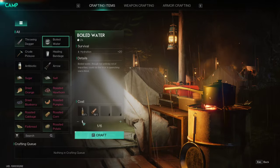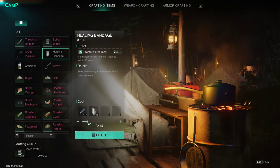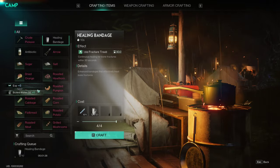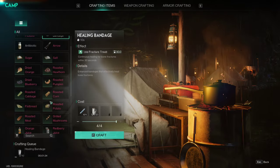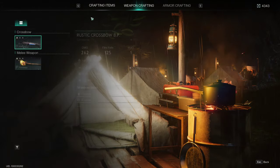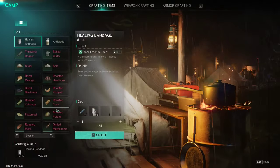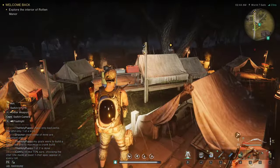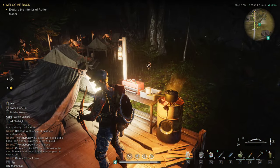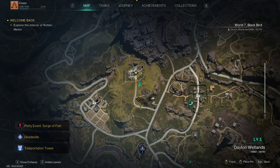Oh, we can boil water here too — hell yeah, let's do that. Healing bandage, antibiotic — I'll make like 10 of these. I was wondering where you make these again. Crafting armor, crafting — okay cool. Just give this a second. Actually how are we doing on hydration? I'll drink some of this. Get my hydration up a little bit. I wonder what's going to change this time when we get to the manor.